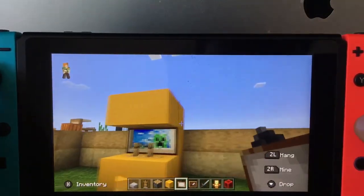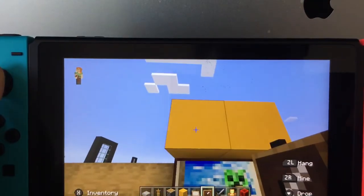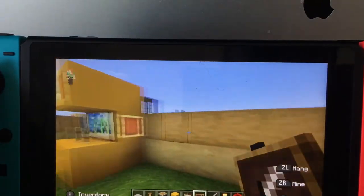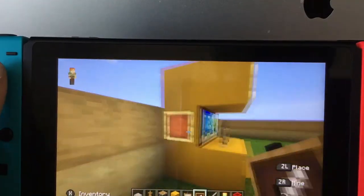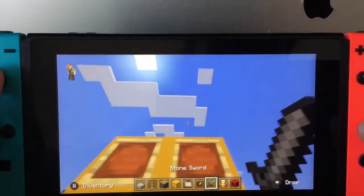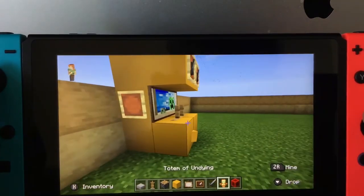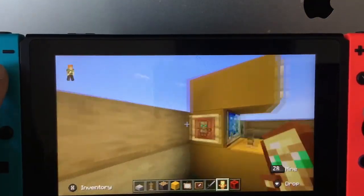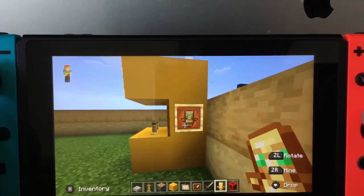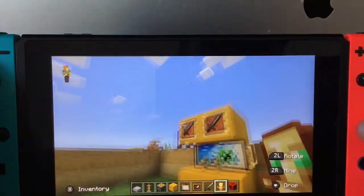And that is it, ladies and gentlemen — but this is optional — you can take some item frames. Put two here and one on each side in the middle. Then you would put some prizes. I'm pretending this is like a toy sword, and then I'm pretending this is like a little doll or stuffed animal. Totem of undying — stuff like that.